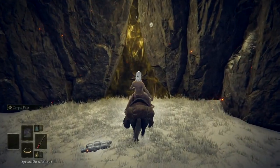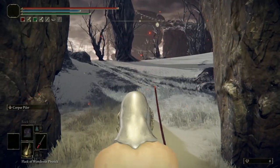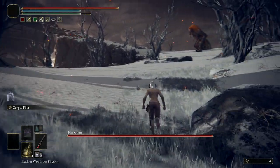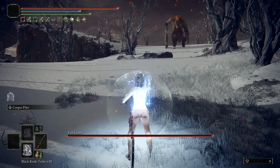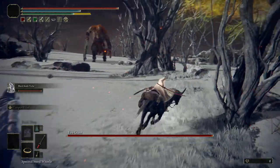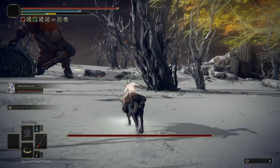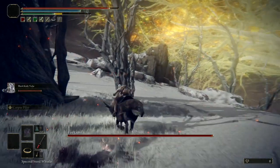This method uses the Rivers of Blood katana. You get it right before reaching the fire giant — there's a church and a site of grace, and an NPC that invades you. Once you defeat this NPC, you earn the Rivers of Blood katana. Our strategy is using a fully upgraded Rivers of Blood katana with Black Knife Tiche as a summon, also fully upgraded.